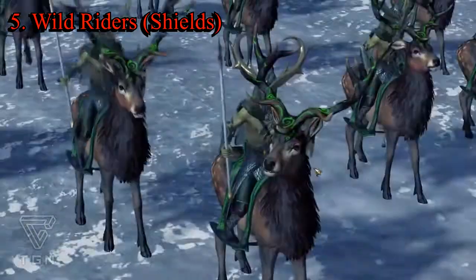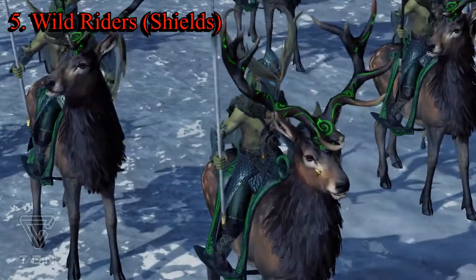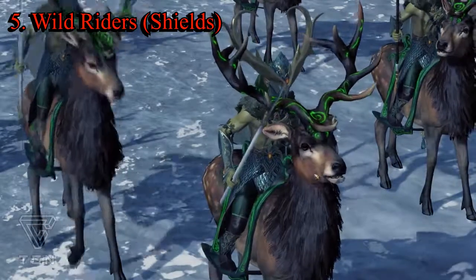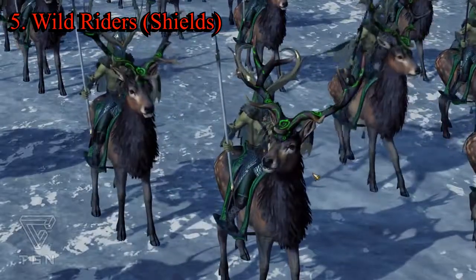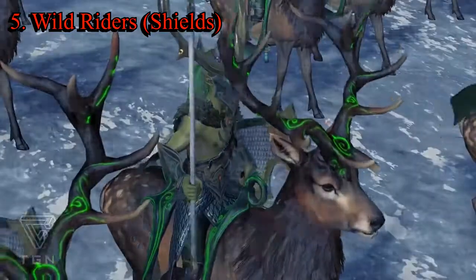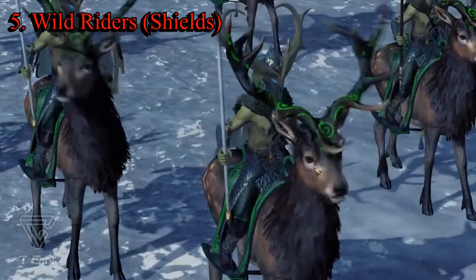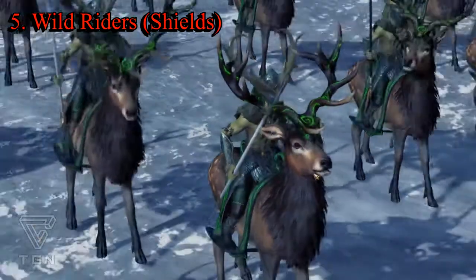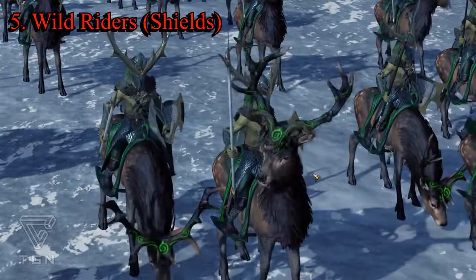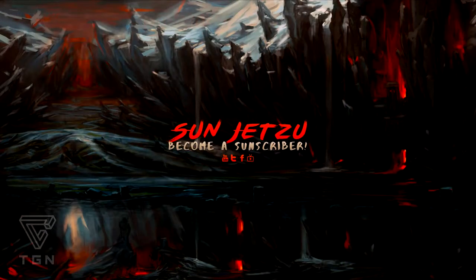The Wild Riders' stats are: armor 40, speed 85, melee attack 33, melee defense 29, weapon strength 42, charge bonus 46. They can hide in forests, cause fear, and have 20% physical resistance. These guys pack a wallop and are a good addition to any army, especially if you're not running missile cav — this is basically your only way to go for melee cavalry. This is Wild Riders with shields, and the way the mounts look definitely covers the flavor of the faction, looking like they came right out of the woods.